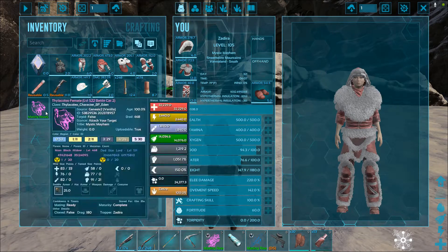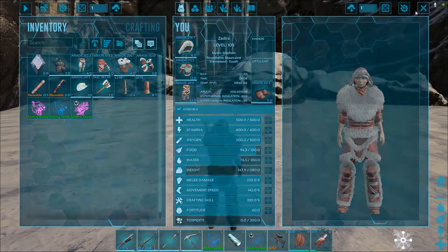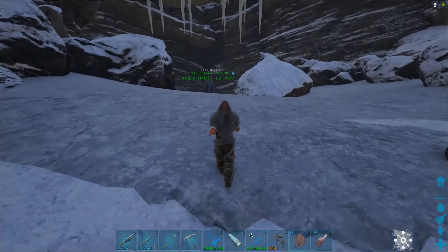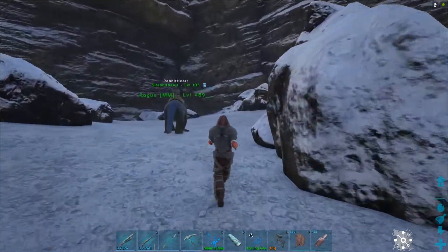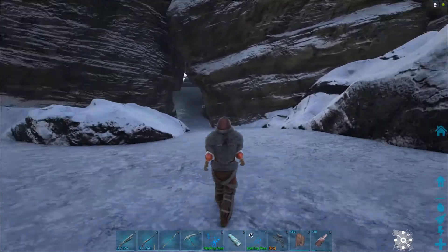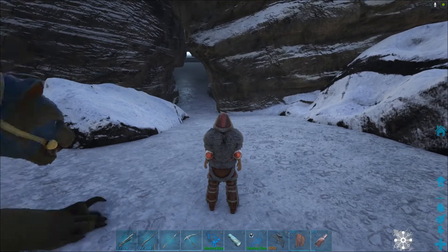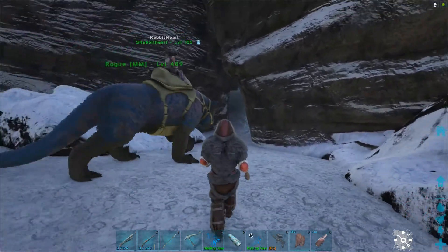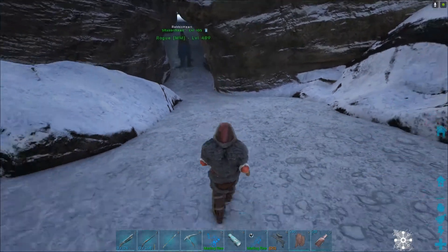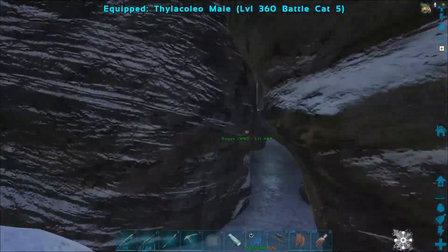We're going to start out with our cats. I'm going to get Beast out. We're bringing some extra cats with us to help us a little bit. We've been breeding these extra cats for boss battles. Do you think our cats can fit in through that little opening right there, Steffi? He's pretty big — actually, he can! Well, there you go. We're going to bring them in here to this area just for protection.